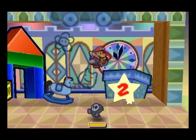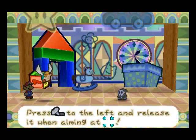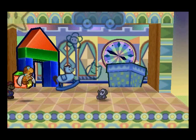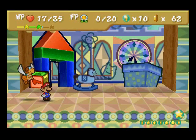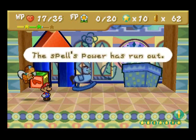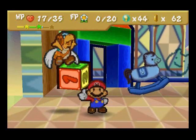Then we can do another shell shot with Paracarry. We're just going to jump here and then do another shell shot with Paracarry to defeat Anti Guy. And we get double the star points here. The murley spell is gone now, but we got 34 star points from that fight.